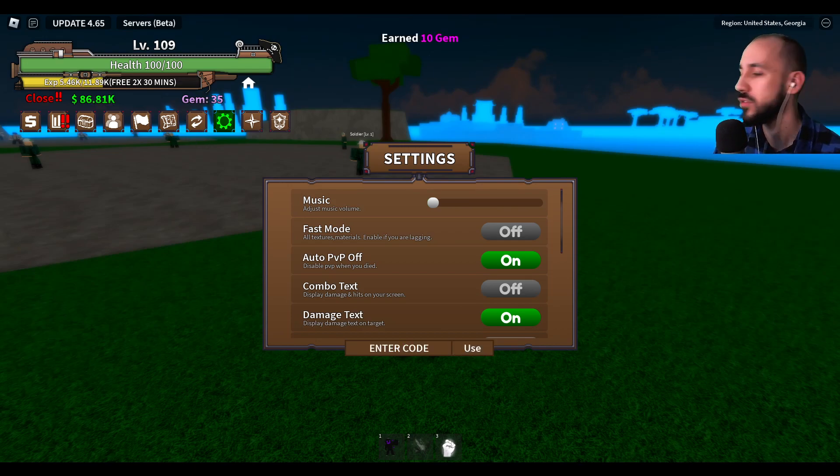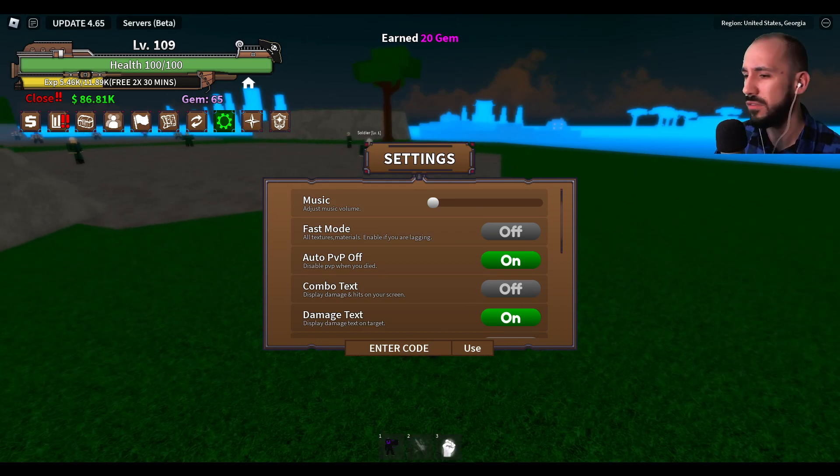The codes are giving you gems and some gold — 100,000, that's money I think. "1 million likes" — success, for gems! And the new code is "update 4.68" for 20 gems.